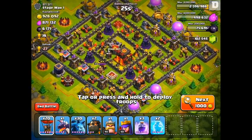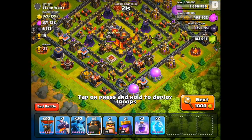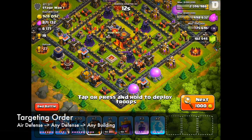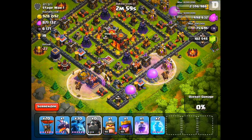So that was the Lava Hound by itself, but let's try to use a pair of them in this next attack. I'm going to be using 20 Balloons, 1 Dragon, 30 Minions, and 2 Lava Hounds. The Lava Hounds primarily attack air defense, so I'm going to want to drop them up front and then follow up with the rest of my troops. What I'm hoping is that they'll take all of the damage, and my Balloons, Dragon, and Minions will be able to destroy everything else.